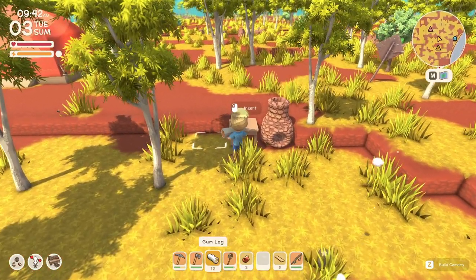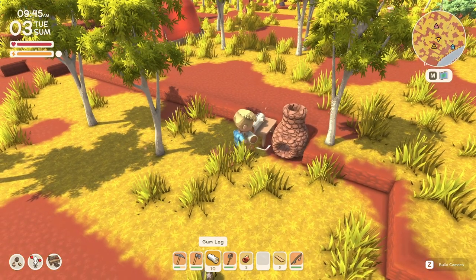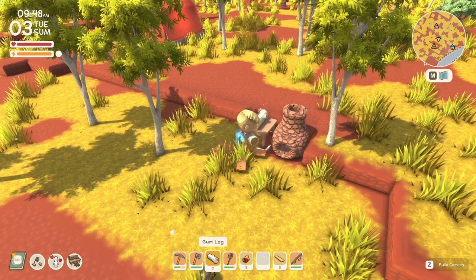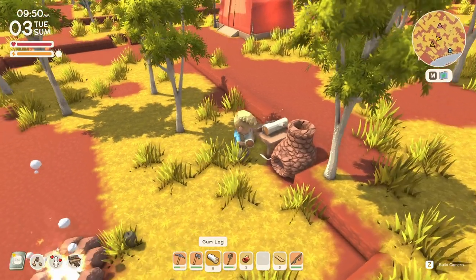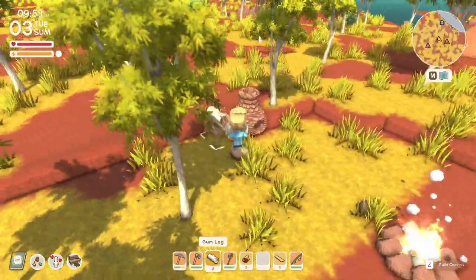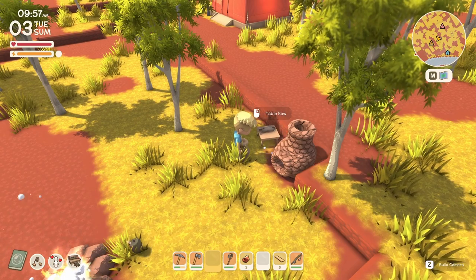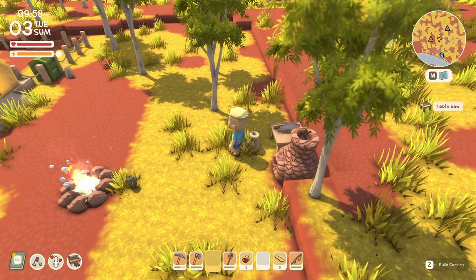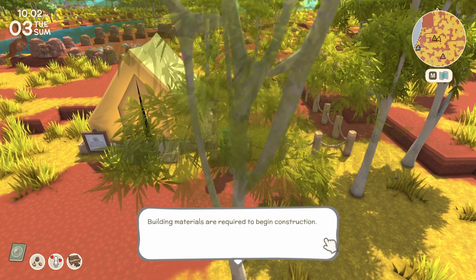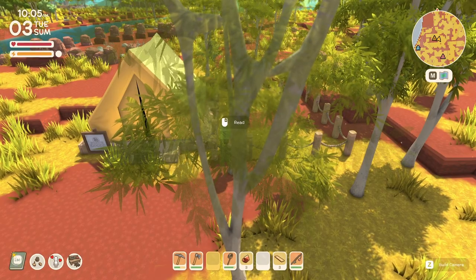I actually have enough of these gumwoods, so we can run all these logs through real quick. Looks like we got some more permit points for cutting logs - I'm in. I don't know how many we need; I've kind of already forgotten how much we need for this land deed. Let's just cut them all. We want to place these. Okay, so we got those gumwood planks placed.